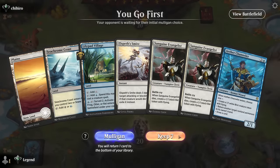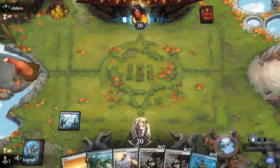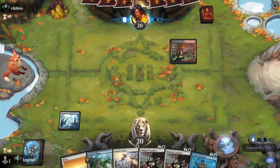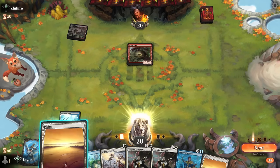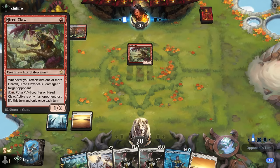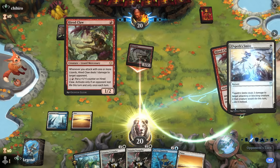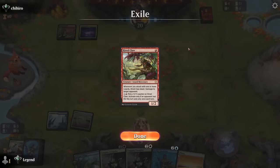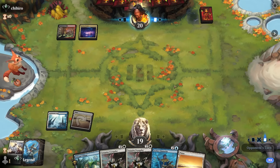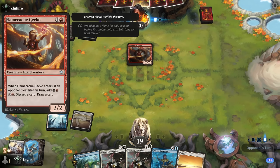We're on the play — our hand seems keepable. We've got Smite against aggro and a couple of Evangelists to start going wide. Opponent is on red-black with Hired Claw, so lizards — happy to Smite the Hired Claw here, although it will still trigger to enable potential synergies. Flame Slash Gecko is next and they got to make two mana since they dealt one damage.